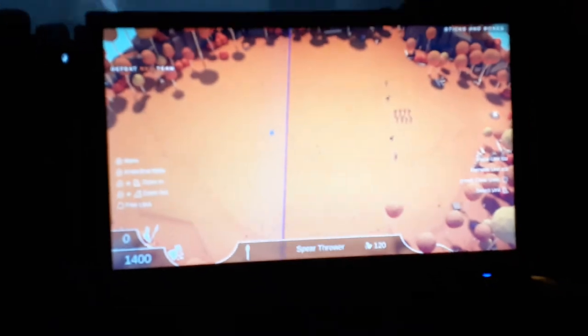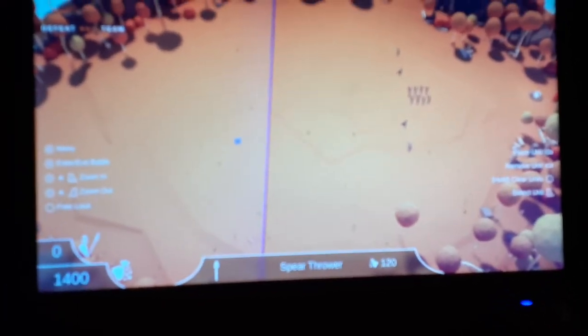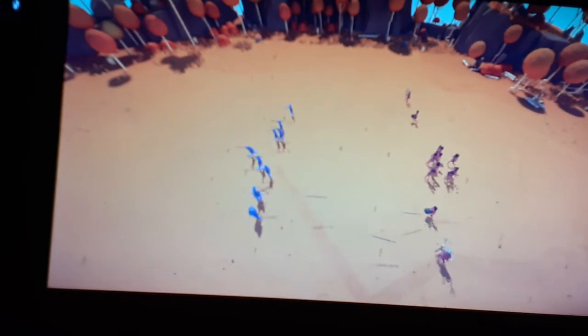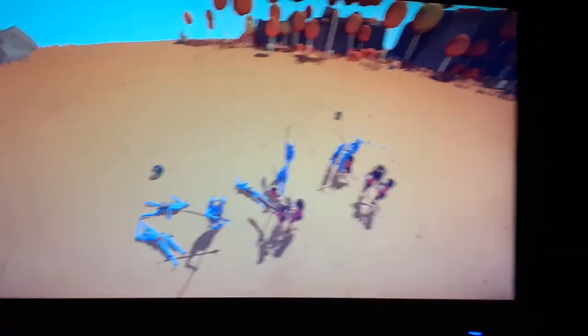Oh my. Okay, so we have — let me check — eight clubbers, two stoners, and four protectors. This is gonna be a problem. We might be able to use spear throwers. Gotta use spear throwers only — I can only place eleven. Fire your spears! Well, at least you killed them. These guys are gonna get destroyed. Let me change the settings.